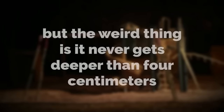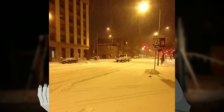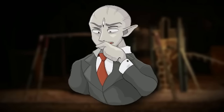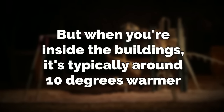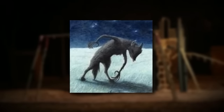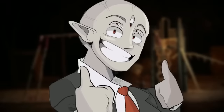The level seems to always be snowing, but the weird thing is it never gets deeper than four centimeters even though it's always snowing. No clue where the snow goes or how it doesn't accumulate, and it doesn't even matter if there are clouds in the sky because it'll snow either way — no clouds, daytime, whenever. It hovers around freezing in the outdoor parts of the level, but inside buildings it's typically about 10 degrees warmer. The level has a wide range of normal entities found in other backrooms levels like wretches and hounds, as well as some very dangerous entities specific to this level only.